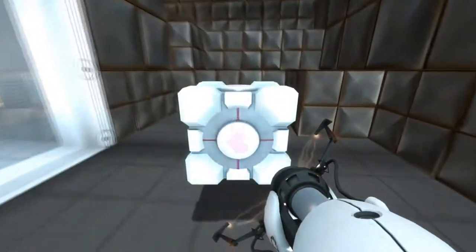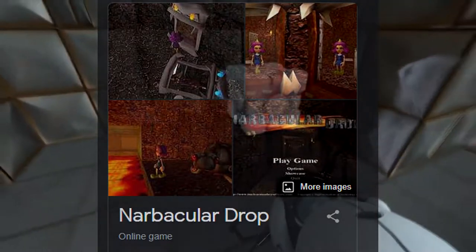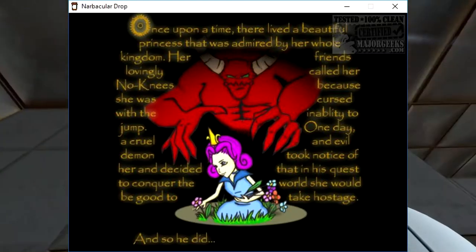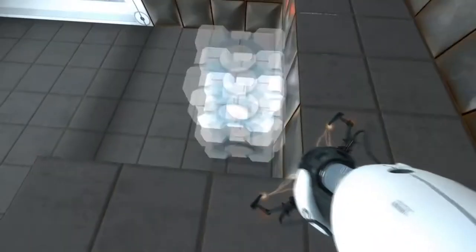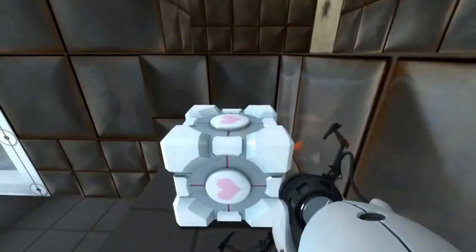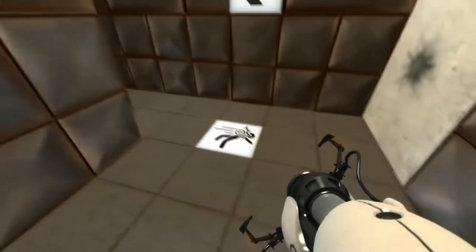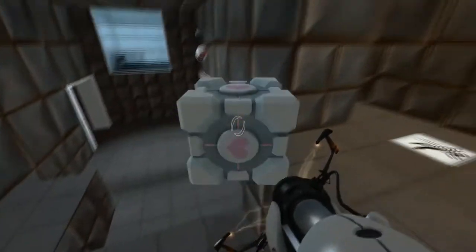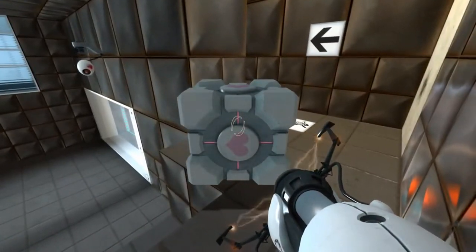Portal's production started with a few college students who created a game called Narbacular Drop, a puzzle game where a princess had to escape dungeons guarded by a demon using portals. Valve took notice of this game and hired the developers to revise the game onto the Source Engine. The early stages of Portal were made just trying to test out the Source Engine and how to make things work.